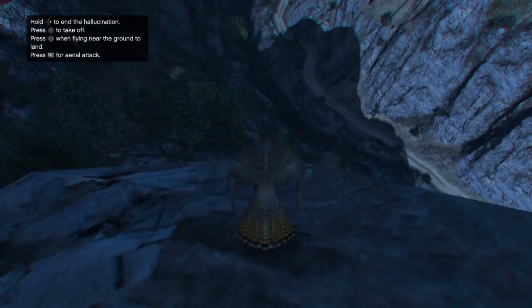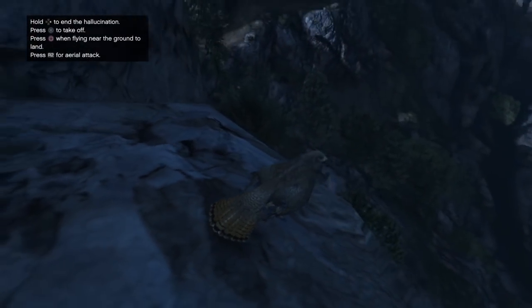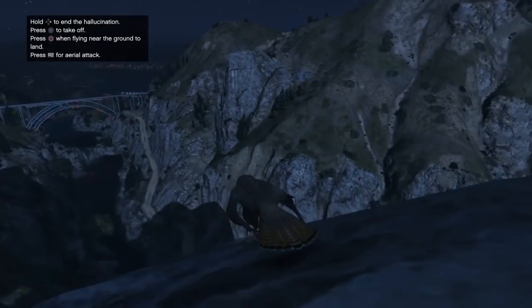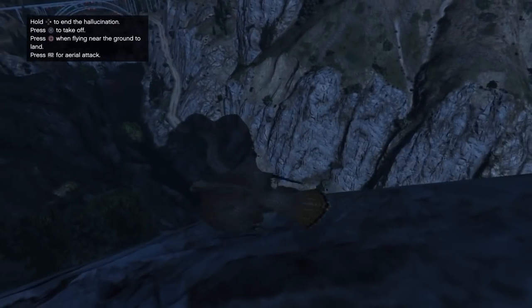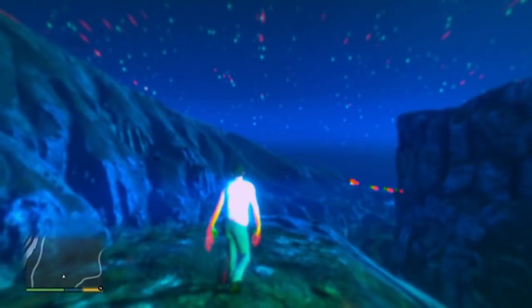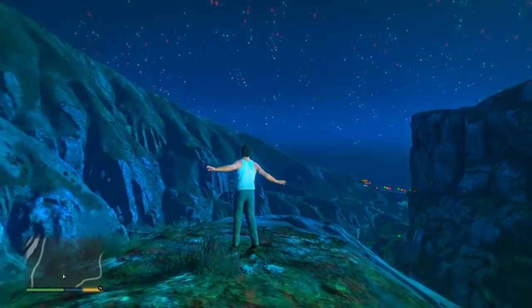We are now a bird. Just tap X so we can fly and kill ourselves — it doesn't take much to kill yourself when you're a bird. When you crash into just about anything you will die. I've never even made it off the ground — I hit the rock right there and died. Once you do that you will respawn and come out of the animation.